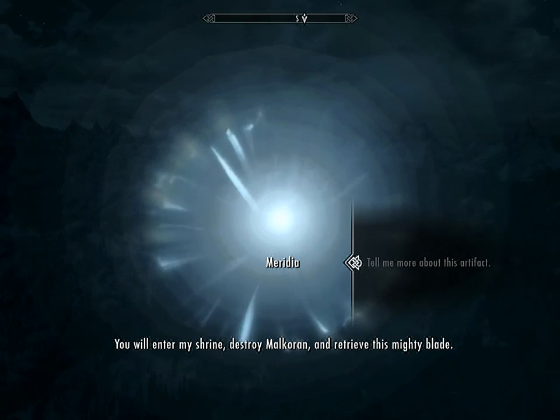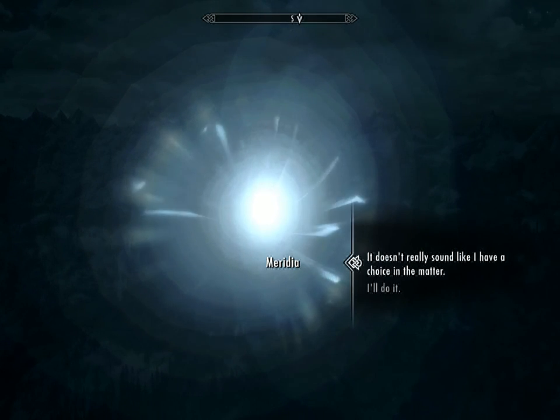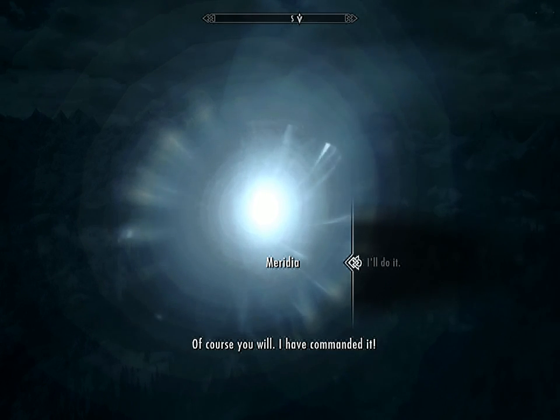Meridia: 'Mortals call it Dawnbreaker, for it was forged in a holy light that breaks upon my foes, burning away corruption and false life. You will enter my shrine, destroy Malkarin, and retrieve this mighty blade.' Alright, sounds easy enough. Oh, she's really stuck up.